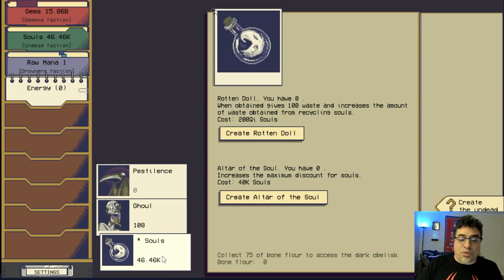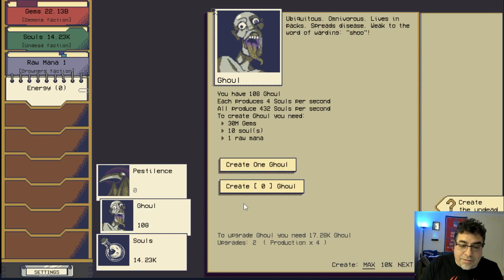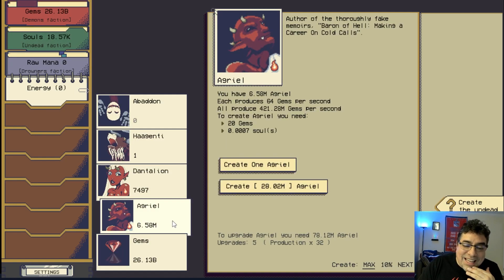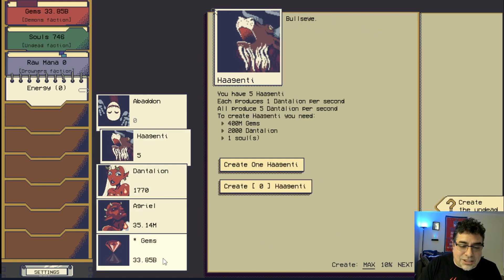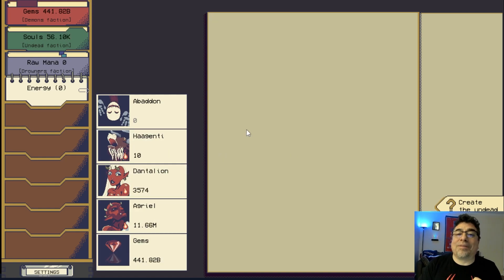We've hit rock bottom — only one raw mana left. We need a Leviathan to keep generating raw mana, but we can't do that yet. In the meantime we can create the Altar of the Soul, which increases the maximum soul discount. We now have only one more ghoul to create — zero raw mana balance. So it's all about improving the demons to unlock the other factions.